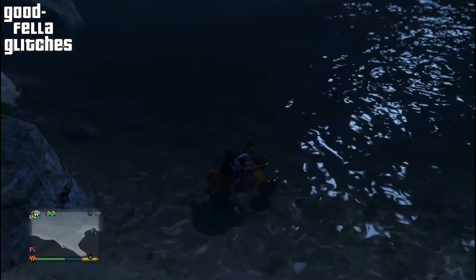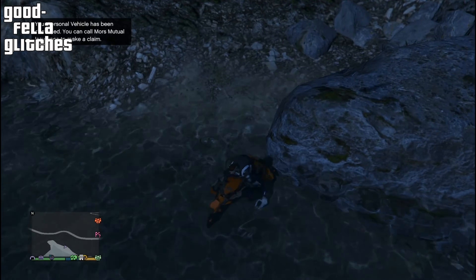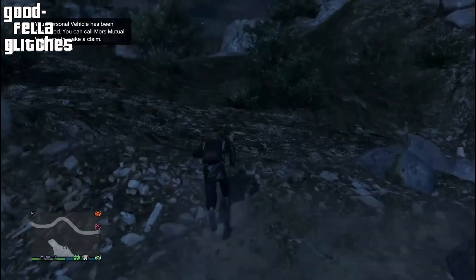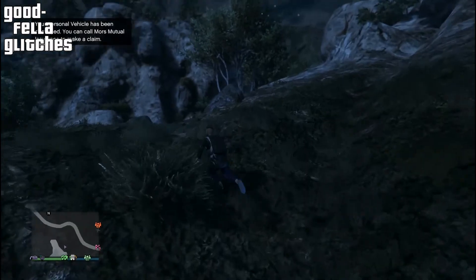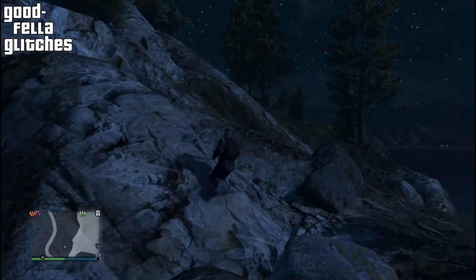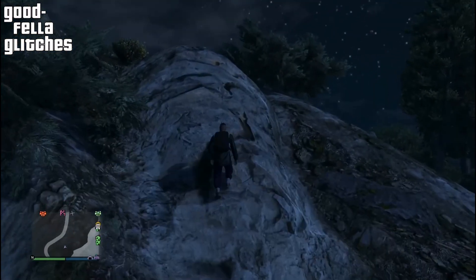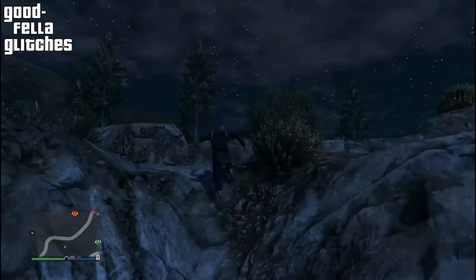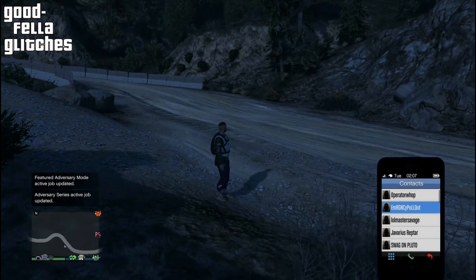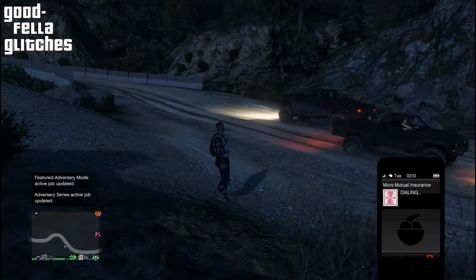Here's another cool thing about this glitch: if you mess up, get off your bike, or destroy your bike somehow — like I'm about to do right here — it's simple. All you have to do is call Mors Mutual Insurance, get on it, and keep riding your bike. You'll never fall off. So as you can see I destroyed my Oppressor. Once you're glitched out, you're not going to fall off any bike no matter if the bike gets destroyed or not — you can just recall the bike again and you'll never fall off.